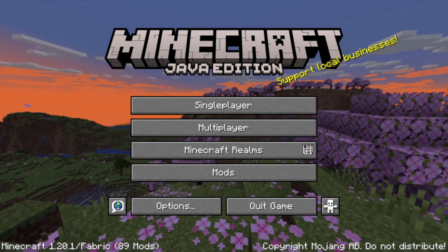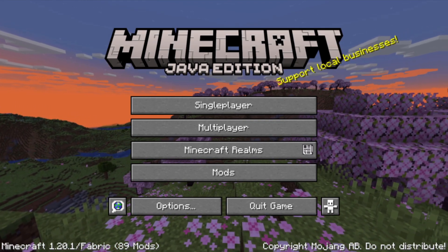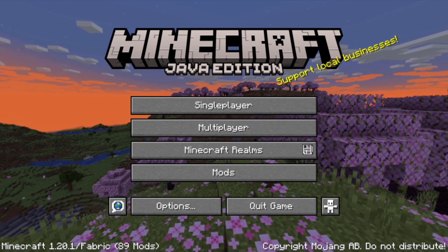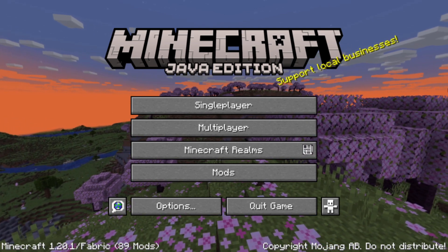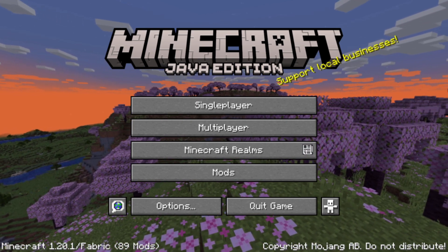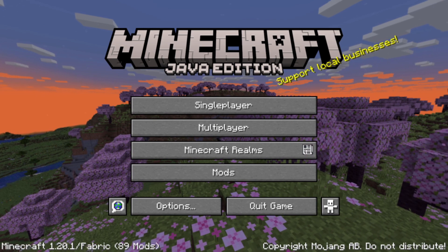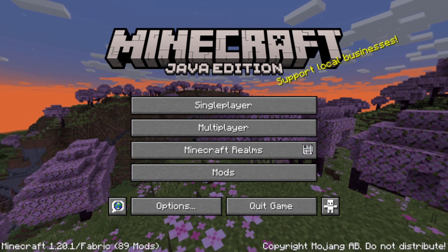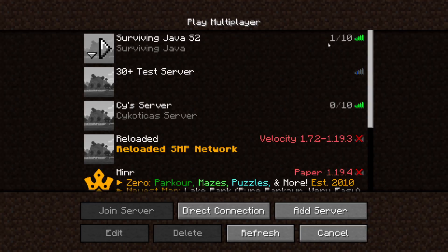Hello everybody and welcome back to another Surviving Java 2 episode, where today we've updated the server to 1.20. The update's been out for a couple of weeks now, but we've been waiting for a few mods to update before we updated. Sadly, some of the ones I wanted are not included, but most of the ones are here, so let's jump in and see what we can find in the update.